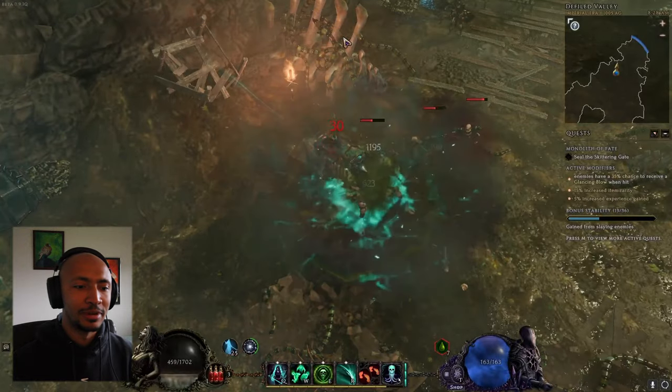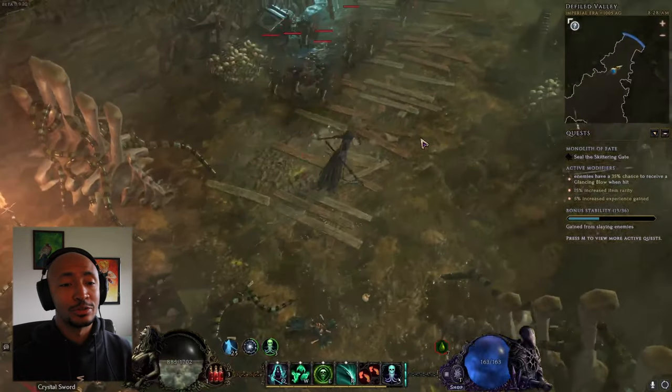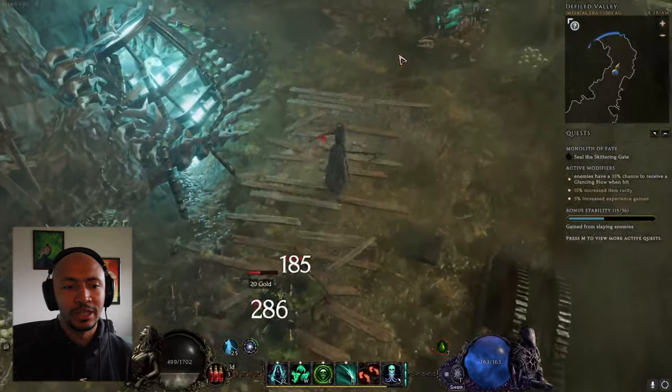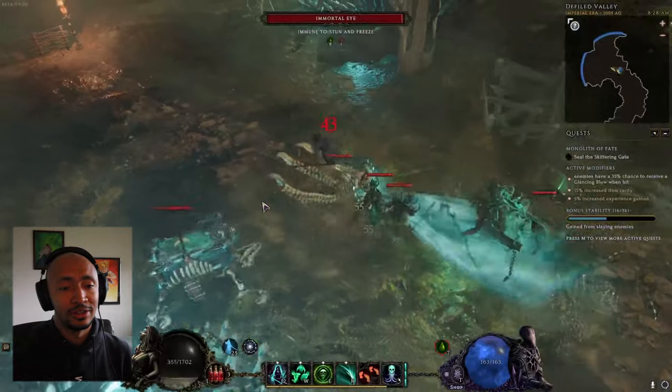Once it gets up to around 30 stacks you're going to start seeing a lot of damage over time - it just goes crazy. Against normal trash mobs you don't even have to look at them, they just kind of die, and again this is without really min-maxing at all.